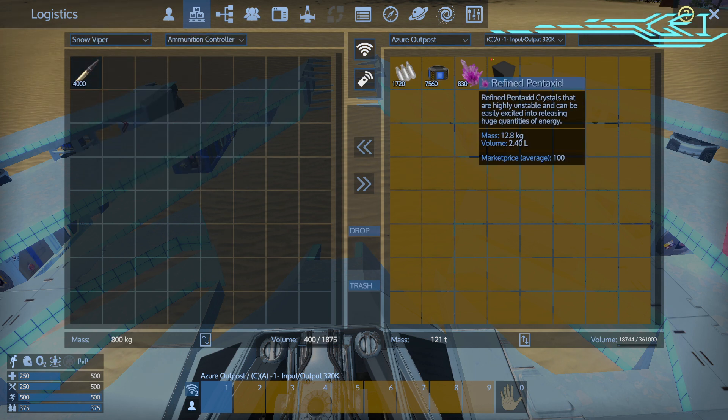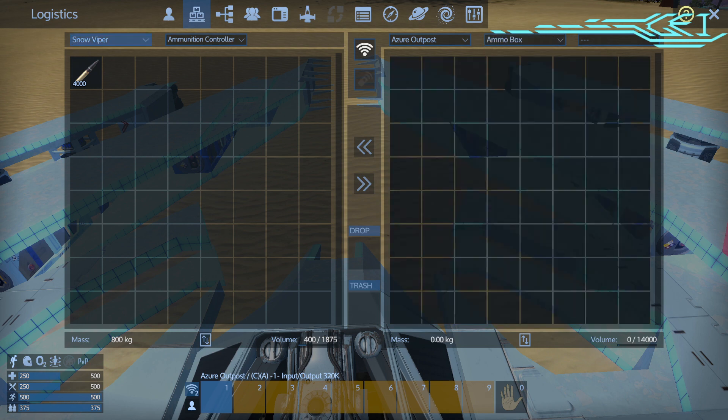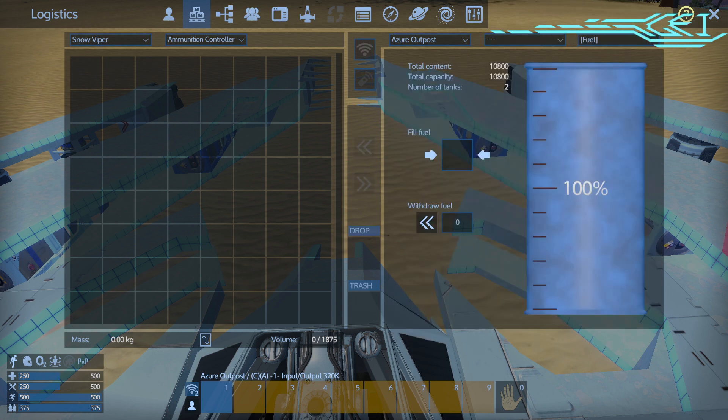Ammunition controller is all I have, so I'm going to switch that from the HV over here to the ammo box. And you can also do that with fuel. The only way you can fill up fuel and O2 remotely is by having the destination on the right side. On the left side you can kind of do it with the Pentax tank and other controllers, but you can't do it with oxygen and fuel.